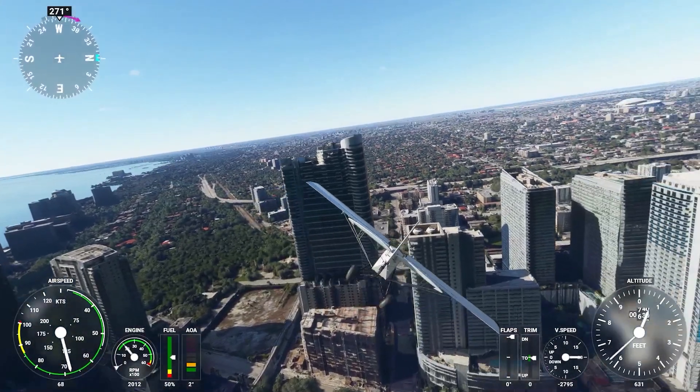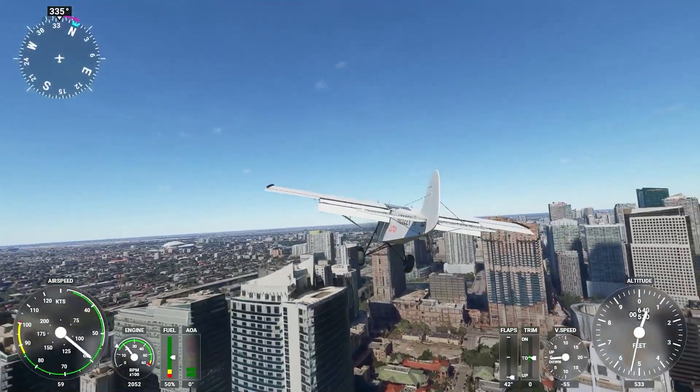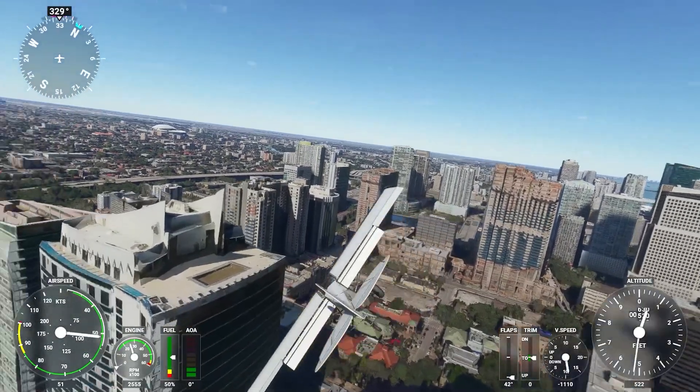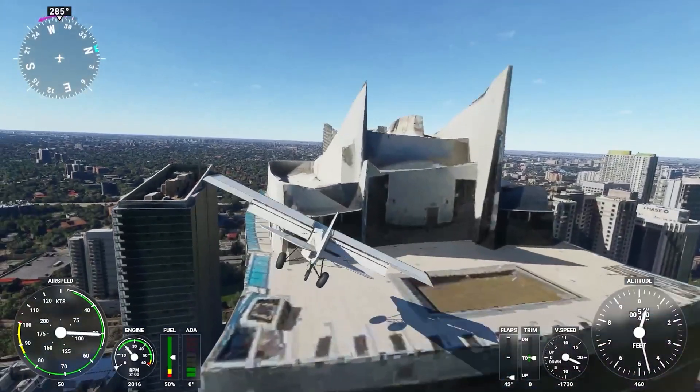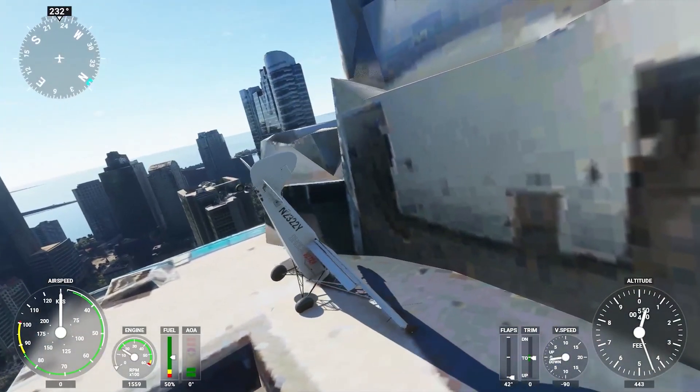Now you have damages turned off and you're going to do some crazy stuff. Say you want to land on this building over here — you can attempt that, and nothing happens. You are perfectly fine.